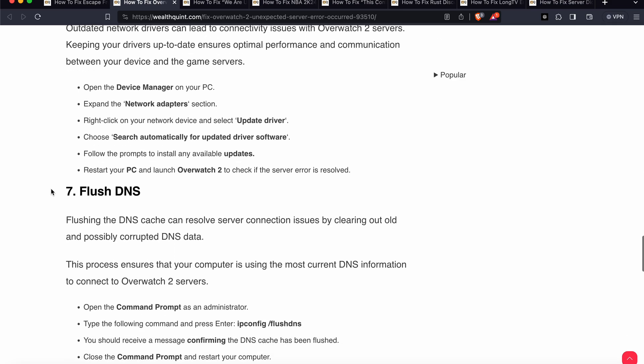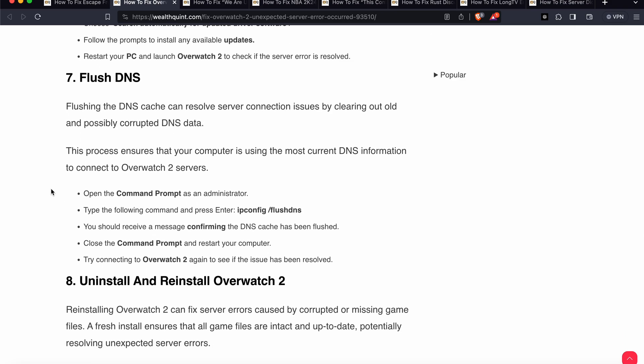Make sure your driver is up to date, as outdated drivers create these types of issues. Another fix is to flush your DNS. Flushing the DNS cache can resolve server connection issues by clearing old and possibly corrupted DNS data, ensuring your computer uses the most current DNS information. Open Command Prompt as an administrator, type ipconfig /flushdns and press Enter. You should receive a confirmation message, then close Command Prompt and restart your computer.